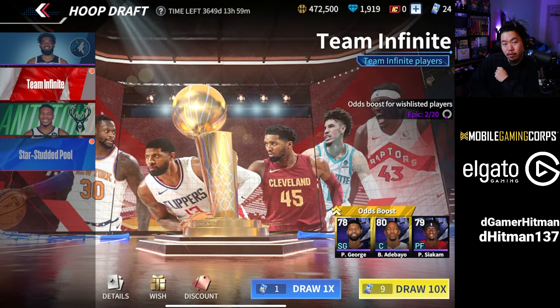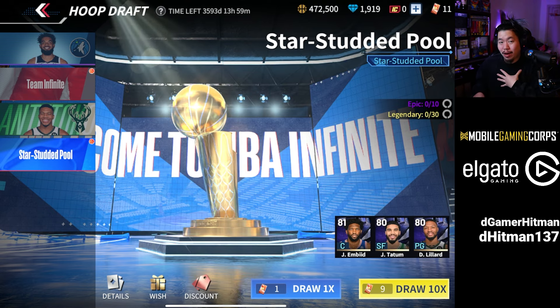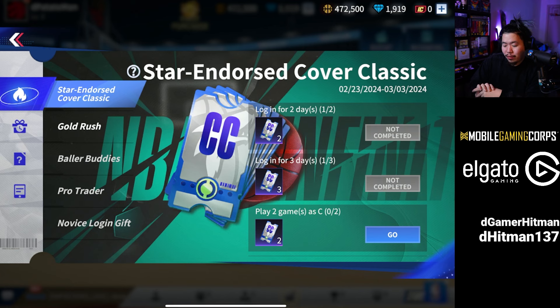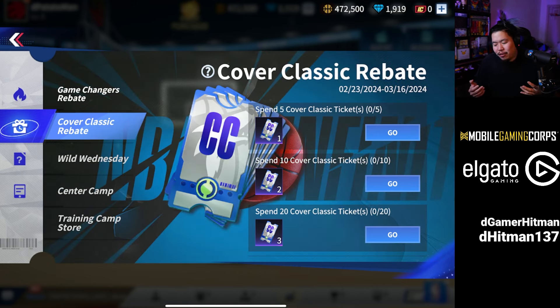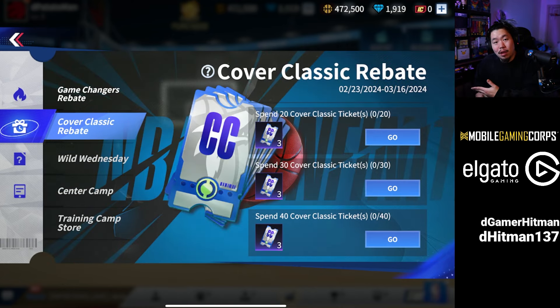You might be tempted to spend all your gems and tickets right now, but I recommend holding off. The reason is that NBA Infinite releases events almost every day that give you benefits for opening packs. For example, the Game Changer rebate gives you packs back when you spend Game Changer tickets. Even better, if you spend five Cover Classic tickets you get one free ticket back. So if you're going to open packs, wait for these bonuses — you essentially get free packs.